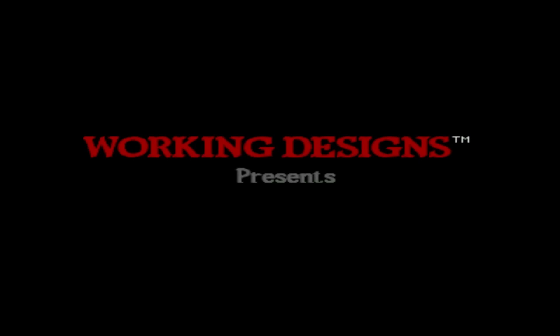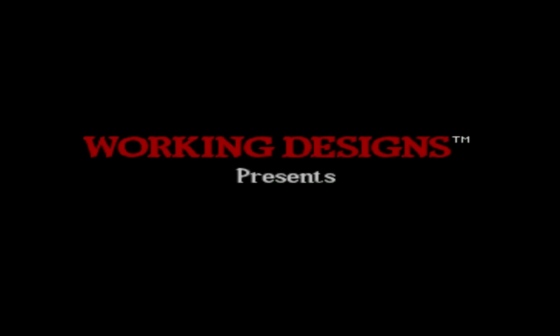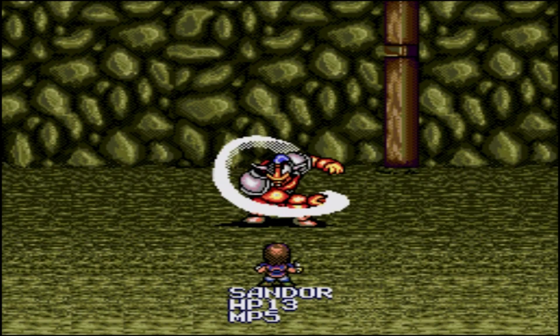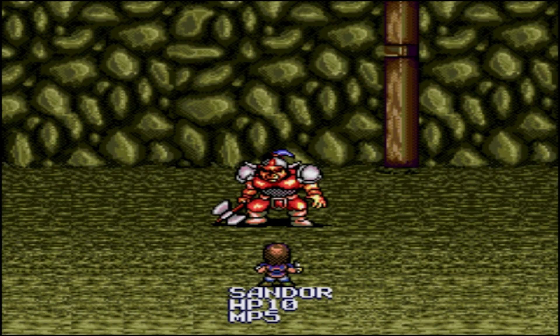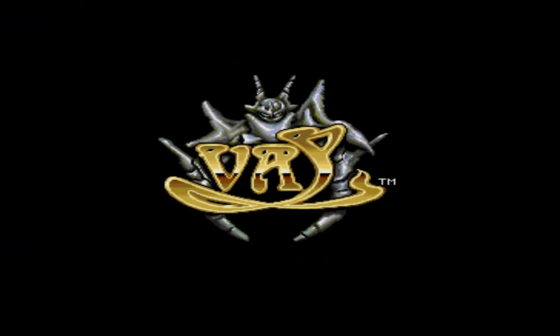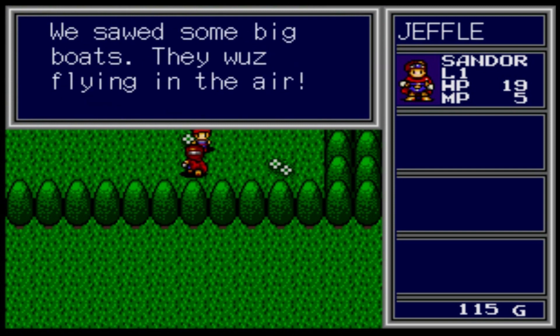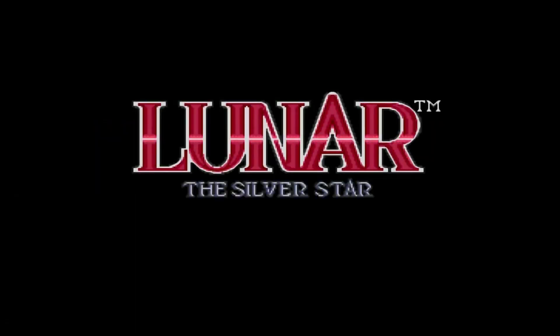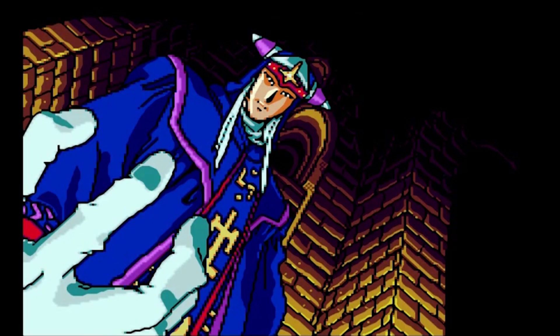Working Design is one of the most beloved publishers of the 90s, bringing over a lot of cult RPGs that normally wouldn't have been seen here otherwise, with fun translations and really great packaging. Working Design started out on the Sega CD and made its name for itself there. Vay, a generic RPG by most standards, was brought alive by Working Design's fun and witty dialogue. However, Vay was the second title they released on the system. Before this, Working Design brought us the excellent Lunar: The Silver Star, a great RPG made even better with their localization.